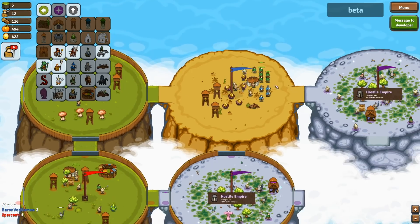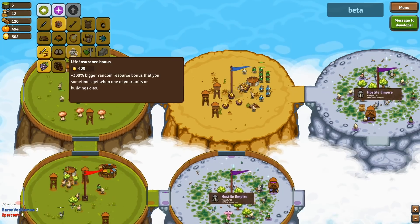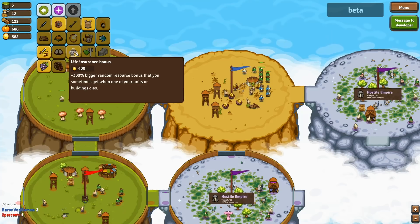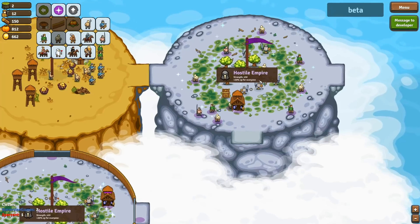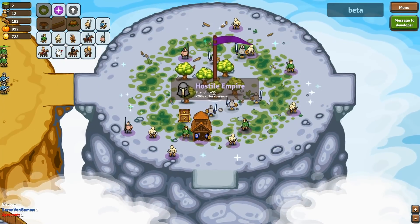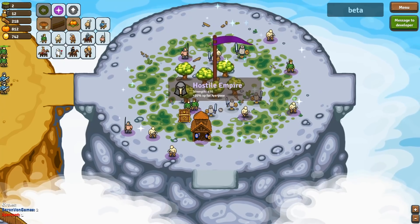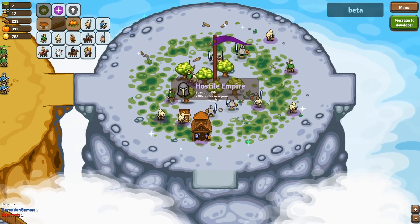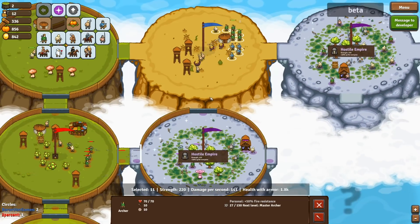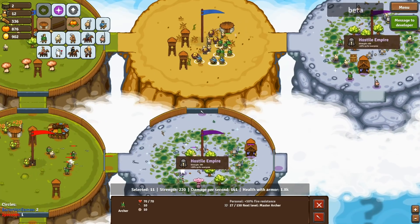I've got a caravan but I don't entirely know what he does. I've got research options — life insurance, bonuses, three hundred percent bigger random resource bonus. This hostile empire has a strength rating of 450 plus 20 experience for everybody. Looks like trouble, but I don't have a land bridge to this castle — I wonder if my archers can assist.